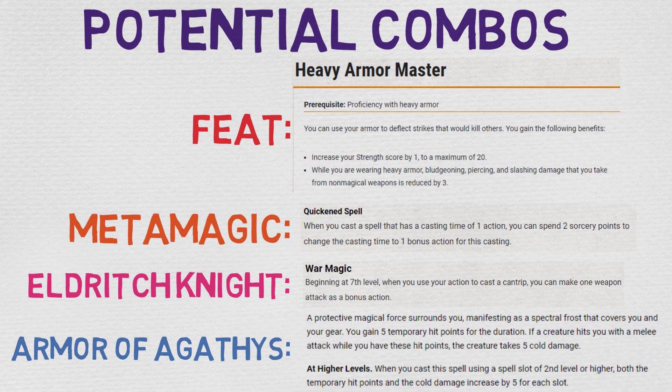Another great way to use Bladeward is similarly to how the disengage action works — by casting it on yourself before you decide to flee from a scenario. This is more beneficial than disengage if you're planning on running through several enemies' melee range, although if it's just the one enemy, disengage is certainly the better option.